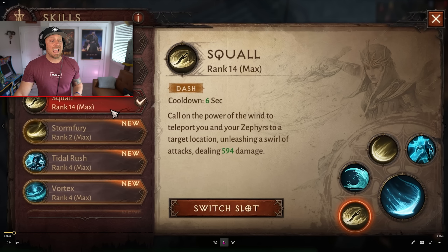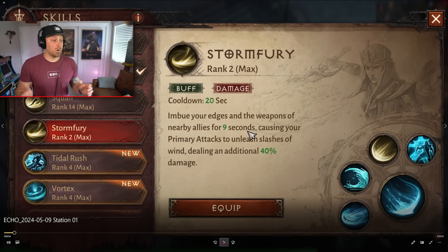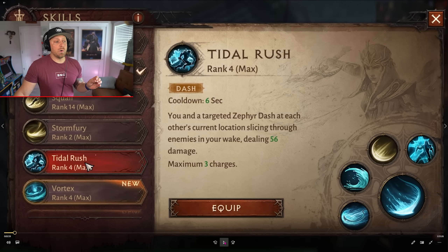The damage numbers seem very low here — I'm not 100% sure why, whether it's a dev build thing or just how it really is. Storm Fury: imbue the edges of your weapons and nearby allies for 9 seconds, causing your primary attacks to unleash slashes of wind dealing an additional 40% damage. Tidal Rush: you and the targeted Zephyrs dash at each other's current location, slicing through enemies in your wake, dealing 56 damage, and you have three charges.